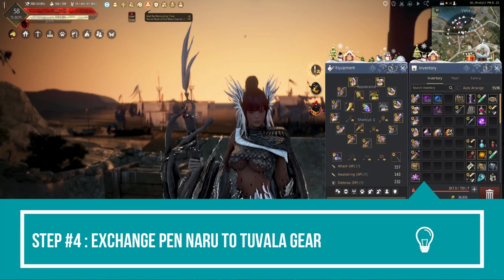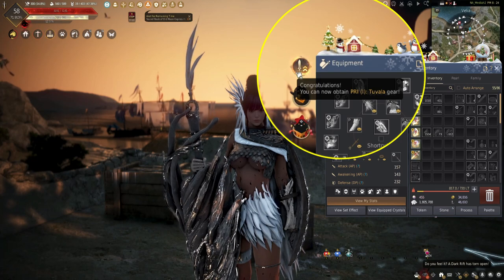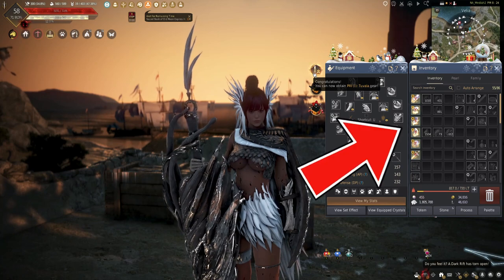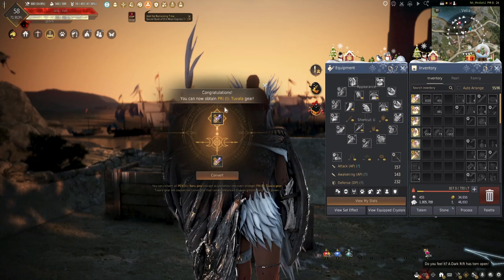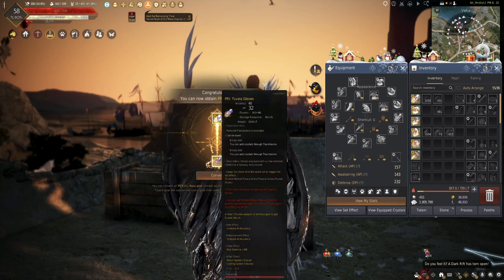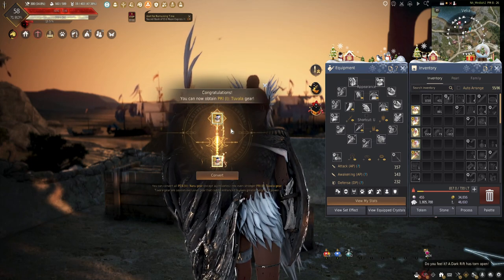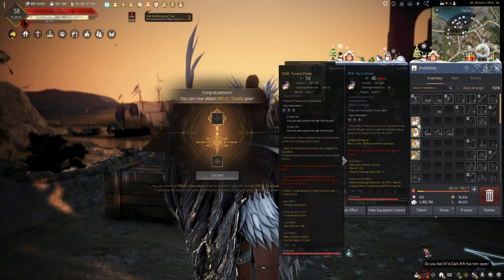Once you have a PEN Naru item, an icon appears with 'Congratulations — you can now obtain Pri Tuvala gear.' All convertible pieces are highlighted in the window. Click on it, select the gear you want to upgrade, and click Convert — it converts directly to Pri Tuvala. You no longer need to go to Fugger for this step, which was one of the best updates for new players. We'll do this for all gear, setting us up to use the Time-Filled Black Stones in the next section.